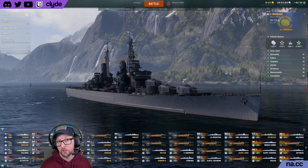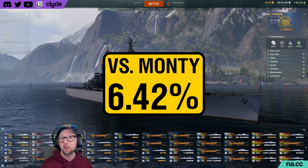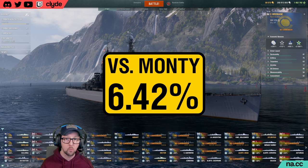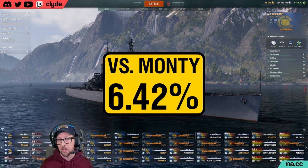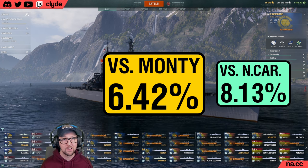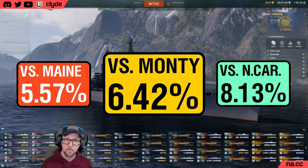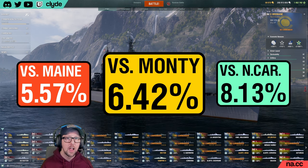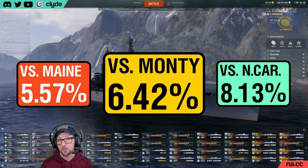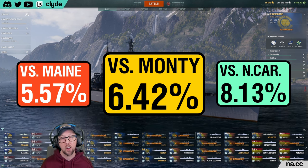Now that we've calculated the Montana's fire resistance coefficient and the Nevsky shell's total fire chance, we simply multiply them together. This results in a total effective fire chance of 6.42%, which is way lower than the 15% advertised on Nevsky. Interestingly, this same Nevsky shell fired at a fully upgraded North Carolina with the exact same build would have a fire chance of 8.13%, while against the American supership USS Maine, the effective fire chance would only be 5.57%. This means Nevsky can improve its fire chance by about 2.5% by choosing to attack a tier 8 ship instead of a tier 11 ship — when it comes to starting fires, you're really better off picking on lower tier ships.